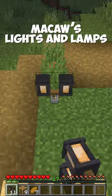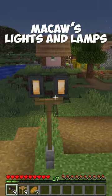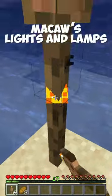The Because Lights and Lamps mod adds new light sources to your world. This mod includes street lamps, garden lamps, and even tiki torches.